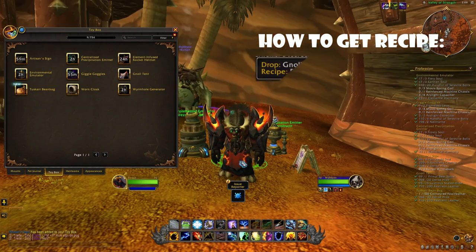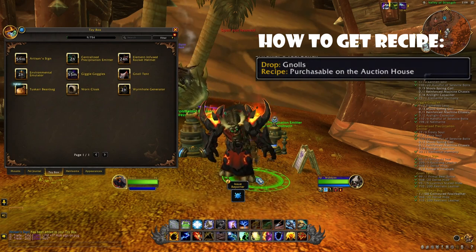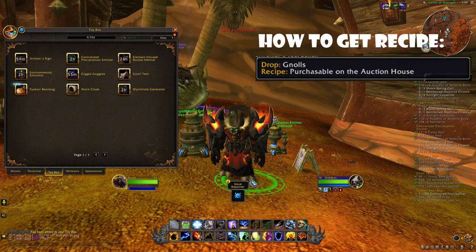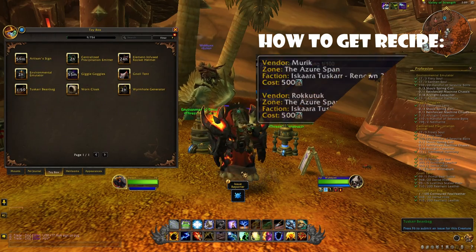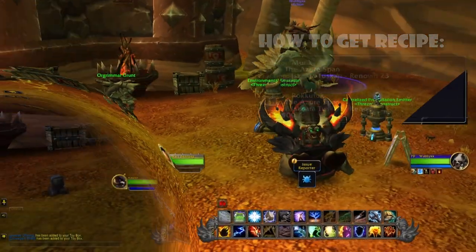After that we have the Gnoll Tent, but unfortunately this one doesn't work yet. It will literally summon a tent and you will be able to either go inside or just stay next to it. Finally, we have the Tusker Beanbag — it's just another bag that you can spawn and then sit on. A very simple toy.